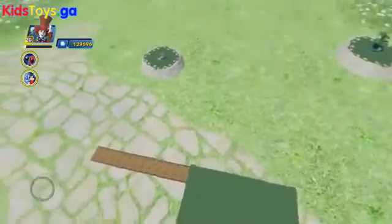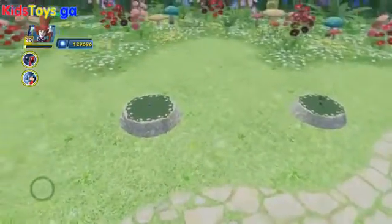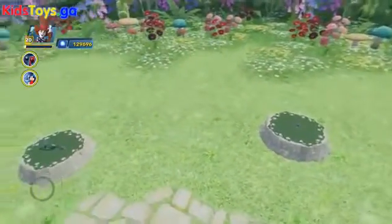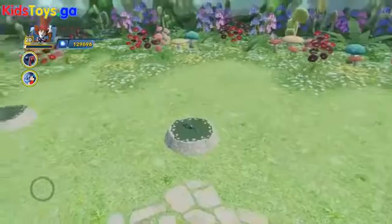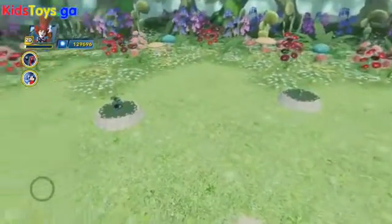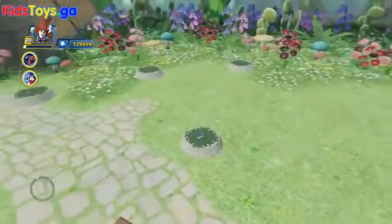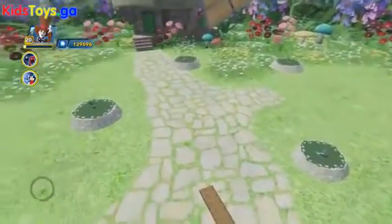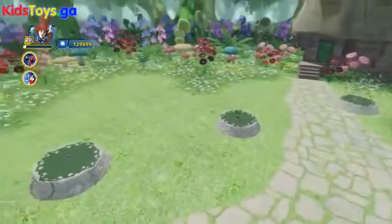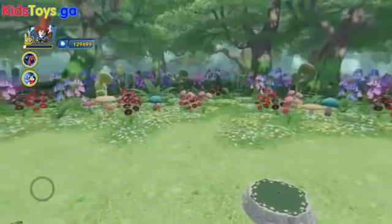Now we're going to do a quick 360 look at the entire sky dome. I'm going to leave you with this last peek — I believe it's the Mad Hatter's windmill. Enjoy this beautiful sky dome and the full look at it. As always, thanks so much for watching — please subscribe if you have not already. There is more content to come. Even though Disney Infinity might be ending, DisneyInfinityCodes will continue to be here. Thanks for watching, guys.